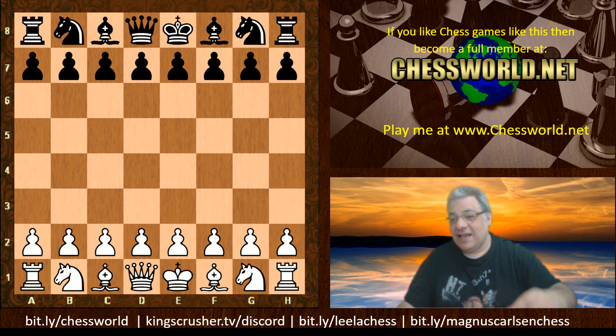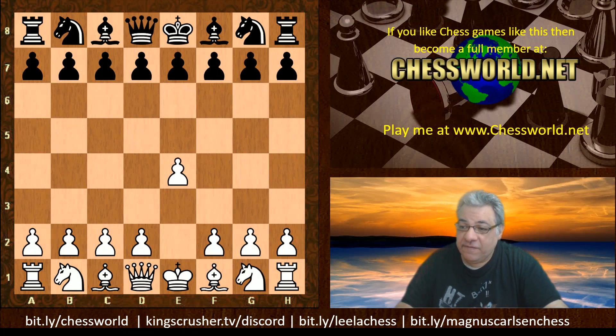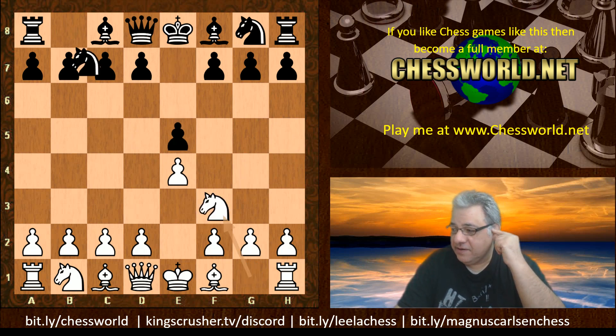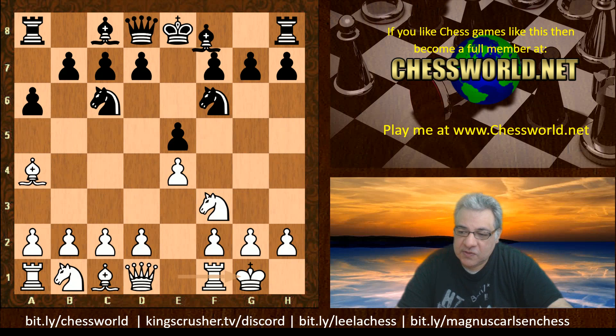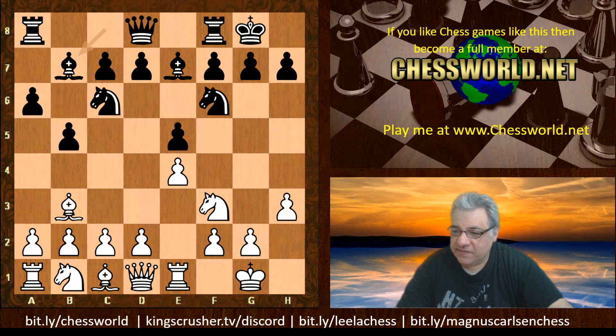Anyway, let's have a look at the second round game: Maxim Vachier-Lagrave against Ding Liren. So e4 from MVL — Maxim Vachier-Lagrave — we have e5, Knight f3, Knight c6, Ruy Lopez, Bishop a4, Knight f6, white castles, Bishop e7, Re1, b5, Bishop b3, black castles, h3. It all looks pretty bog-standard stuff here.